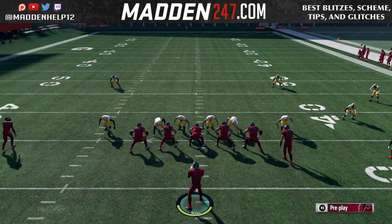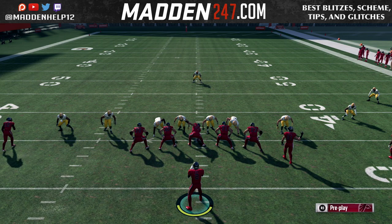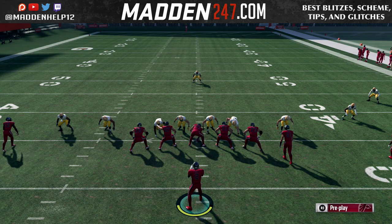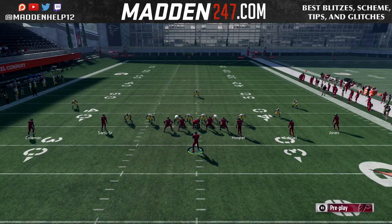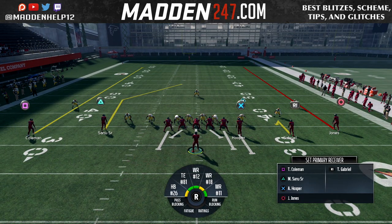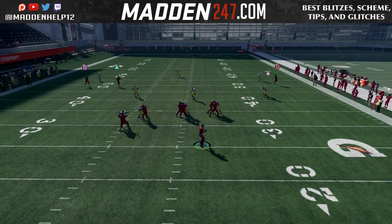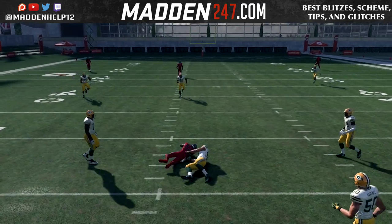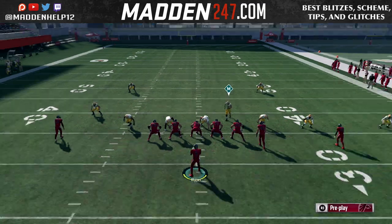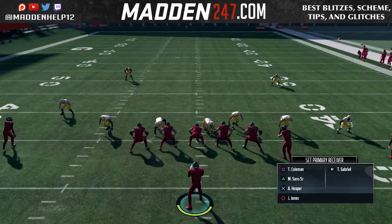You can put any receiver in the slot in a hitch, and what you're going to do is use the right stick left, right, up, or down. What's going to happen is you're going to take control of the receiver that is running the hitch, and you can move them left, right, whichever way you want. This forces the user to play that, and it's very difficult to defend if they're not usering it, especially if you have something like a post coming over the top because it's going to be a high-low read.